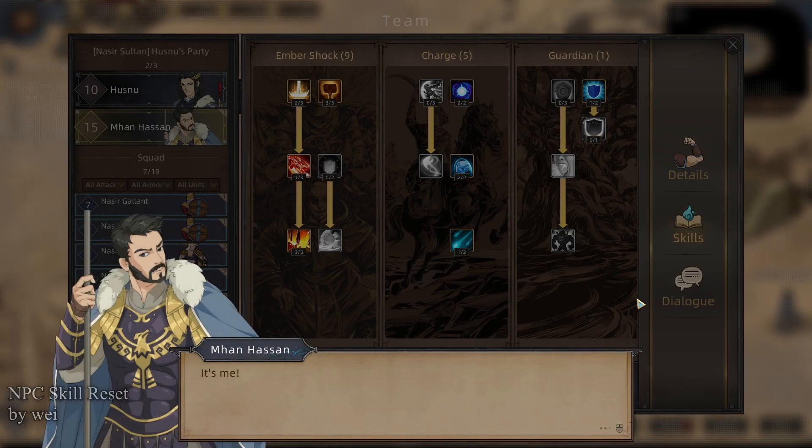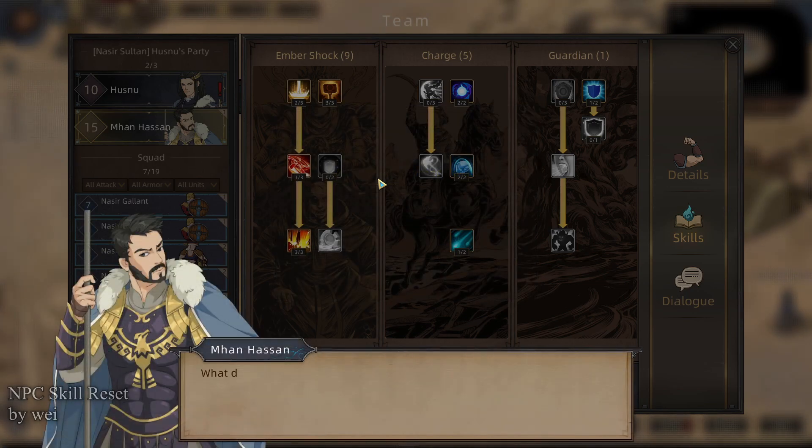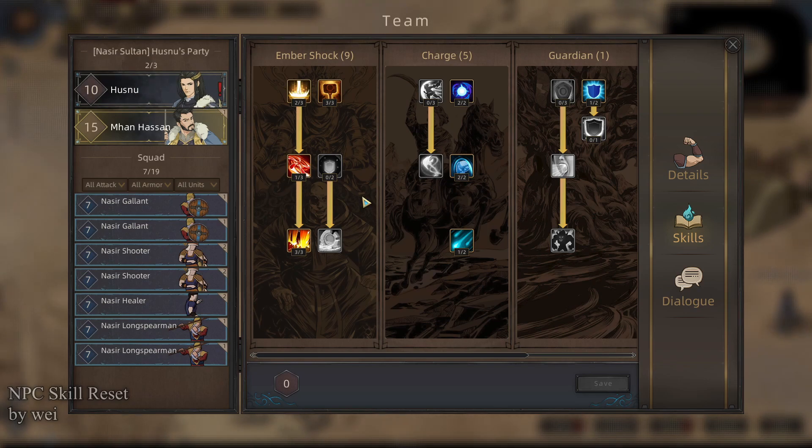I've enabled the mod. Under normal circumstances, if you just click this, if your relationship is at 50 or 100, the NPC's command skill goes to the next level — 50 for level 2, 100 for level 3. However, with the mod enabled, there is an intermediary step that is generated that allows you to relearn your skills. It asks: 'Are you sure you want me to unlearn all my skills?' Yes, please. And then updating the window, I have 15 skill points — the same 15 he had before — that I can now spend wherever I feel like.